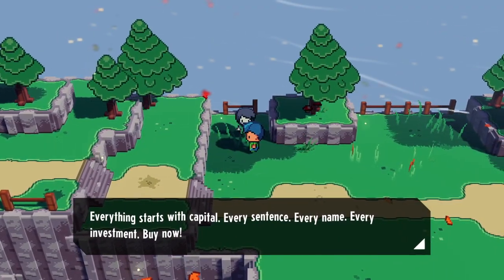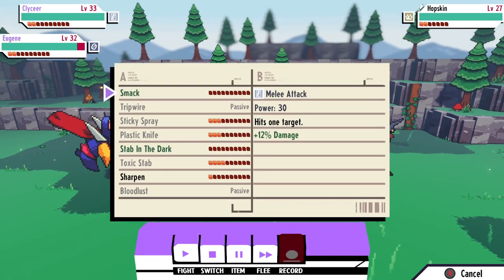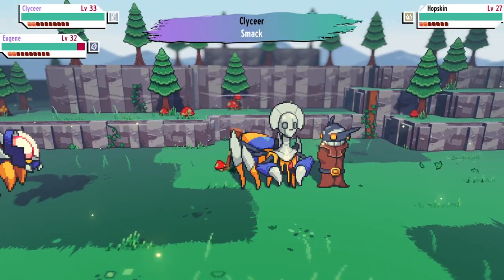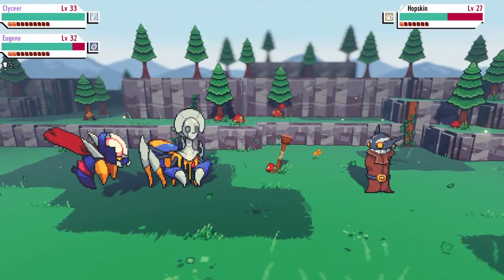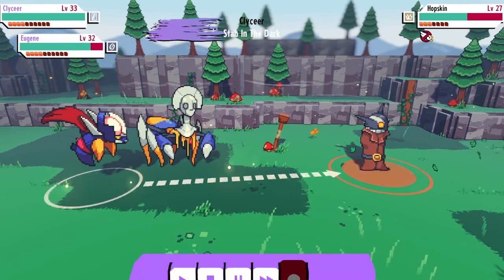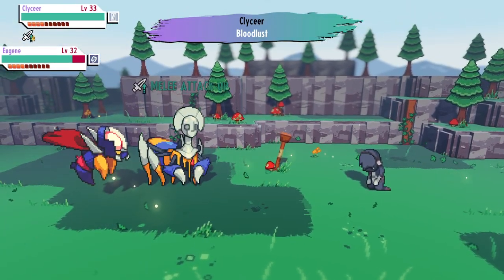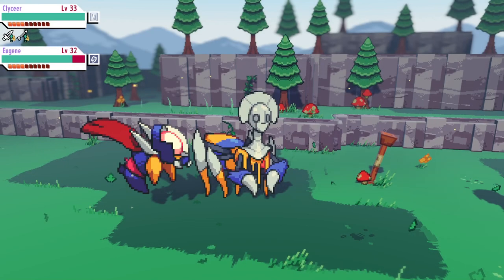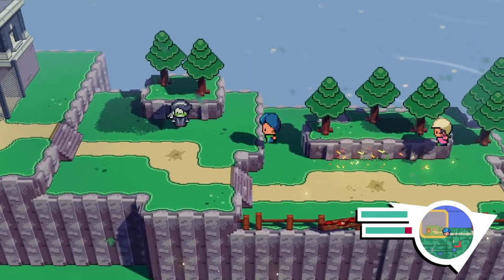Everything starts with a capital — every sentence, every name, every investment. Oh, a Hopskin! That's the evolution path I'm thinking of taking Barkley down. Just smack and shoot. Oh, the flinch is inconvenient, but we got the sticky spray — so get stabbed. I think he was down before the lyrics would have kicked in. At least the health had depleted — I don't know if he'd actually gone through the loss animation.